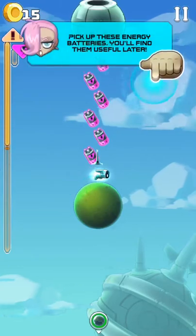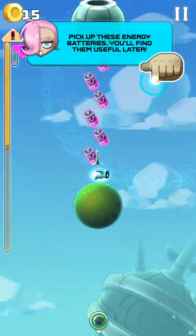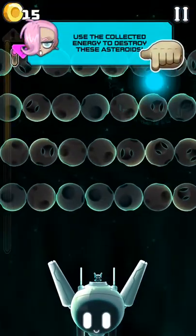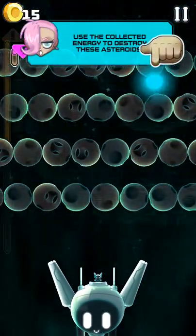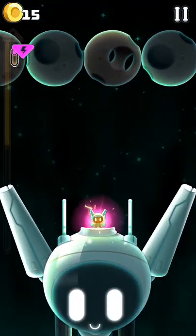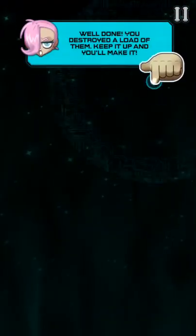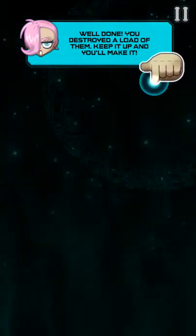Okay, touch the screen while flying to use a reactor. Perfect — so it's like a gravity field, I guess. Pick up these energy batteries, you'll find them useful later. So just tap. Okay, so far everything's just been tapping. Well done, you destroyed a load of them.